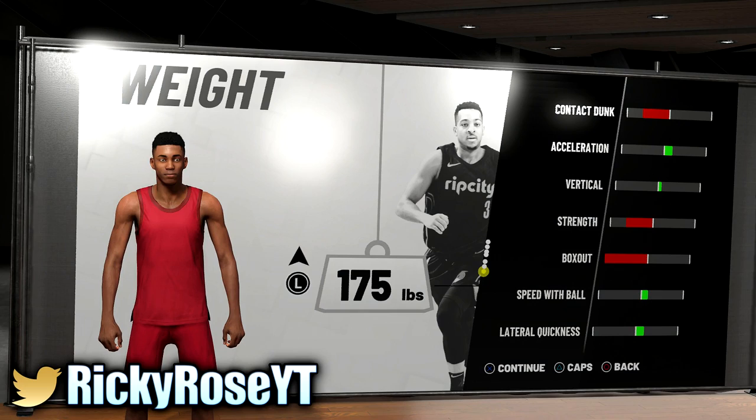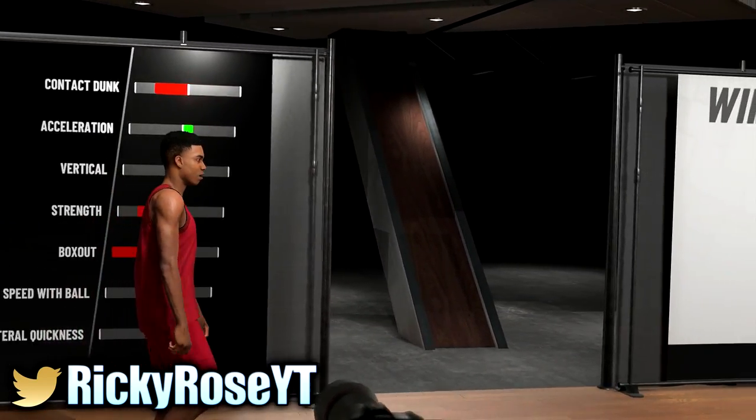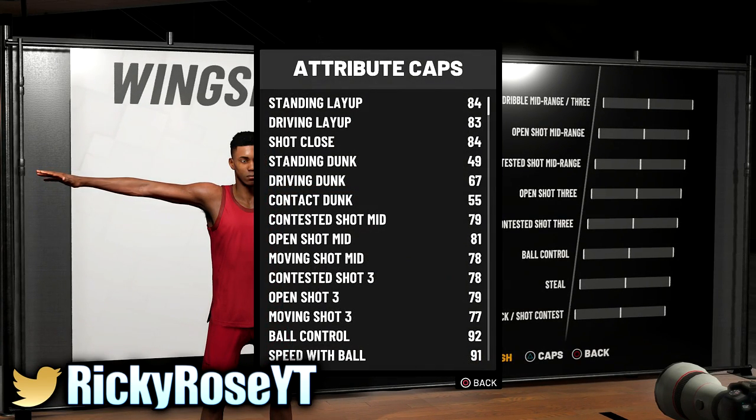For weight, you don't need contact dunks, strength, or box out — minimize your weight. It'll make you quicker, better on defense, and faster with the ball. There's no reason to want contact dunks when three-point shooting is your secondary. For wingspan, look at your open shot — I'm at a 79, so I'd drop it down one just to get my open shot three to an 80. That is my first build, the ISO dribble guard build.